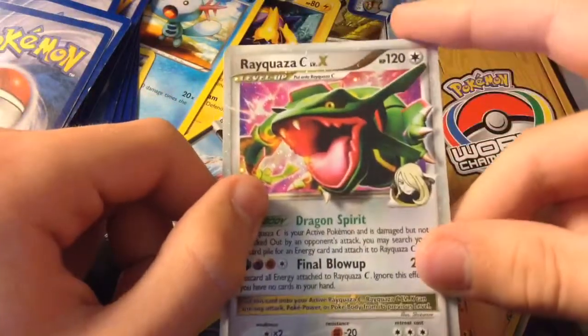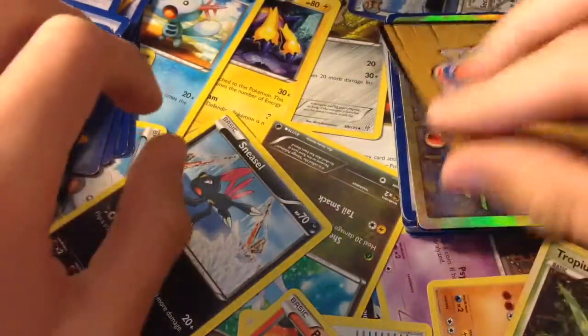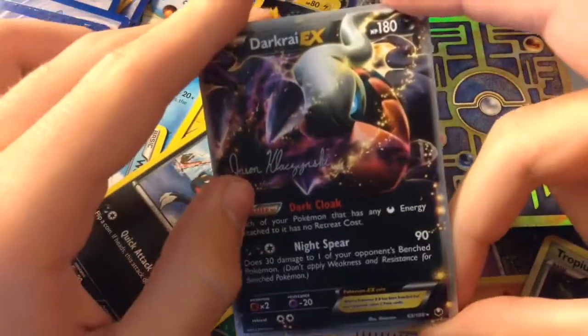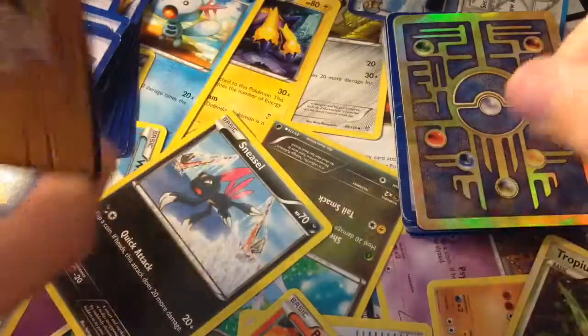Here is Rayquaza C Level X by Cynthia. It knows Final Blow Up, which isn't too good because it discards all of its energy. Here's another Darkrai EX signed by a Champion — it's in pretty fancy script. It knows Night Spear and Dark Cloak.